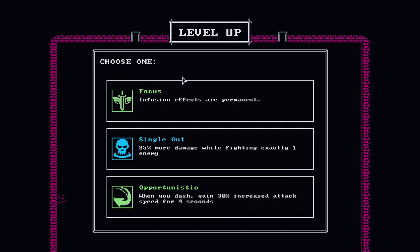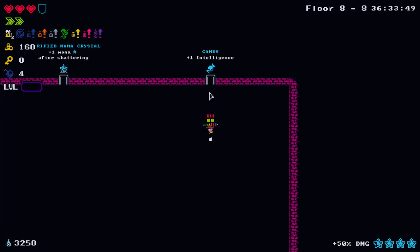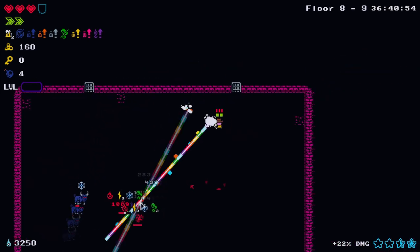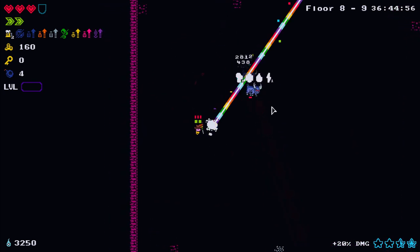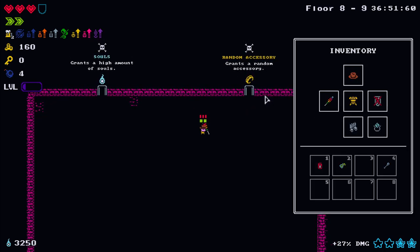Option: 25% more damage when fighting exactly one enemy. Infusion effects are permanent - we'll take that. They're kind of like potions but last a tiny bit longer and can do elemental debuffs. Actually, I just realized with the rainbow staff we didn't really need the infusions passive since this already does all the elementals. Maybe that was a mistake taking it.